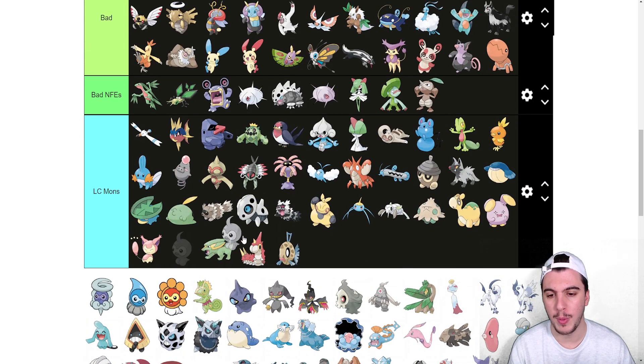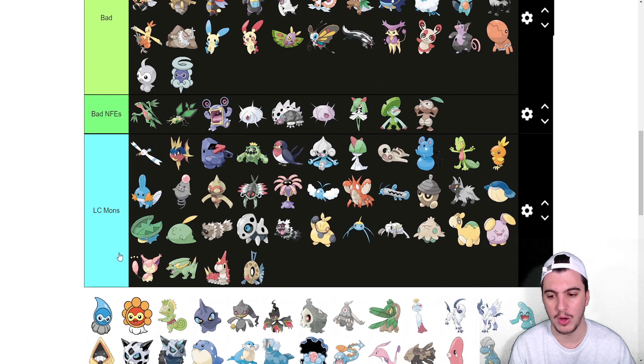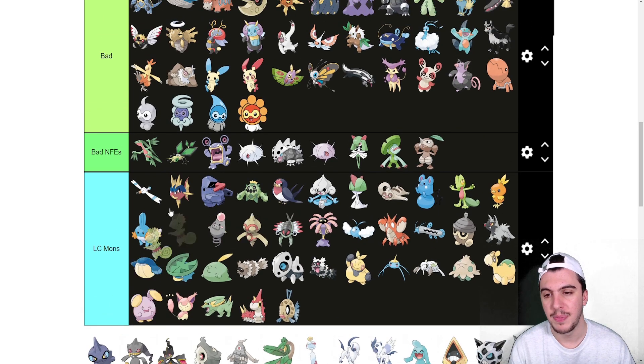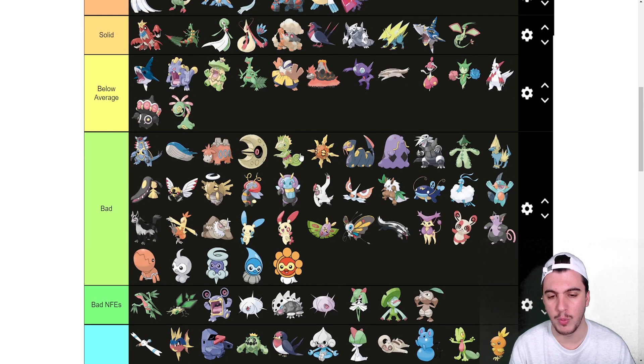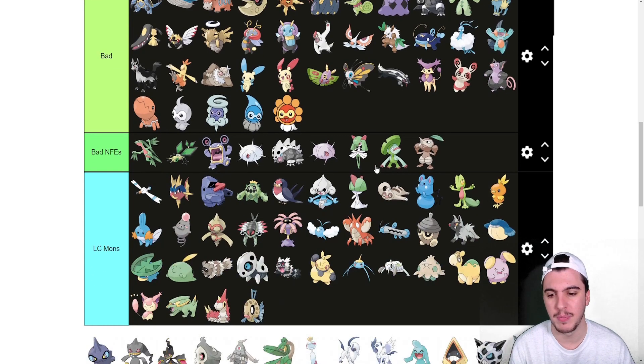Castform and all its forms can sit in the bad tier — they should have gotten a stat boost but they don't. Kecleon also goes into bad — it has Protean which is nice and decent coverage with good Special Defense, but I just wish it had better stats overall.